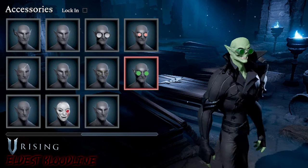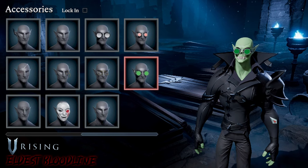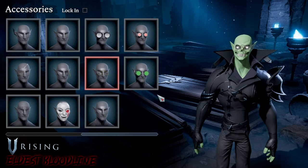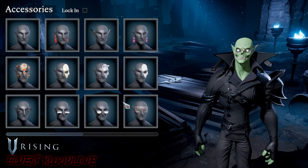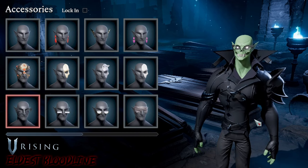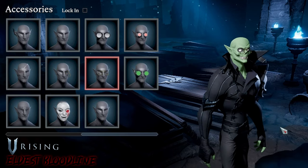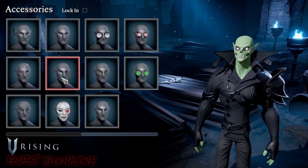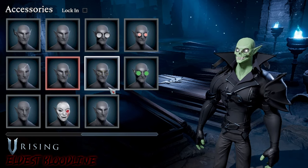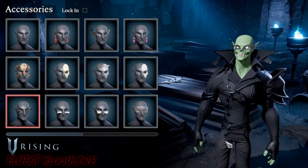Next up are the Emerald Lens Glasses — these ones are awesome. I love that shielding on the side; I'd like to have those in real life. Very cool. Next up are the Elegant Bifocals, then the Inventor's Frames, then the Scholar's Monocle — fairly confident on that one. Then Wingtipped Glasses, and finally the Half Moon Spectacles.